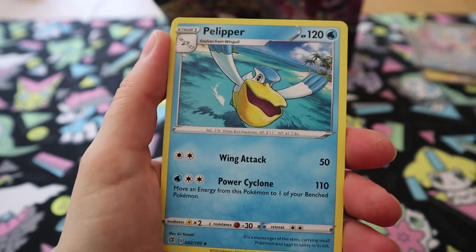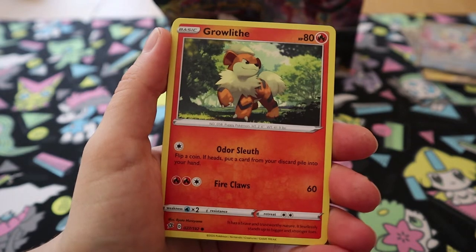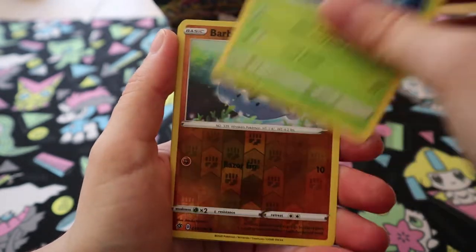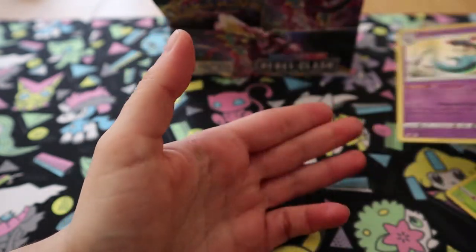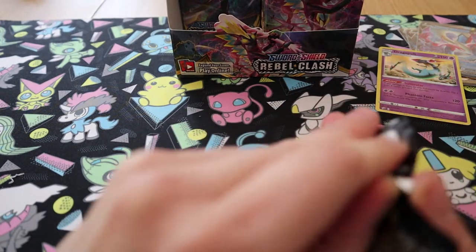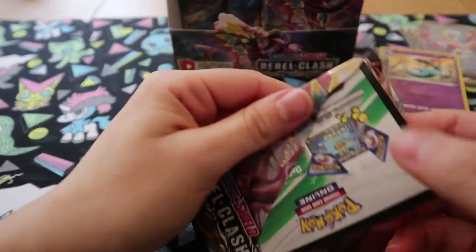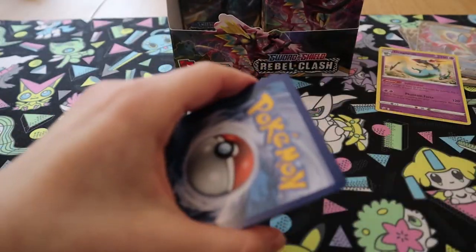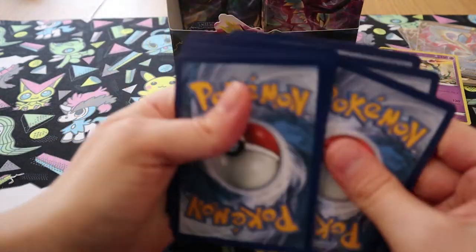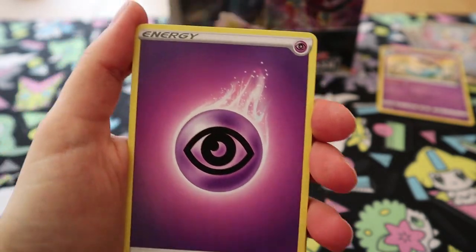Medicham, Poke Ball, Pelipper, Milcery — hate calling it that — Growlithe, Impidimp, Bunnelby, Phantump, Reverse Barboach, and a Line Hollow Dragapult. It's Line Hollow — the Line Hollow is the type of pattern that it has. They all are Line Hollow in this set. It matters to some people what the hollow pattern is — let us know in the comments if it matters to you.